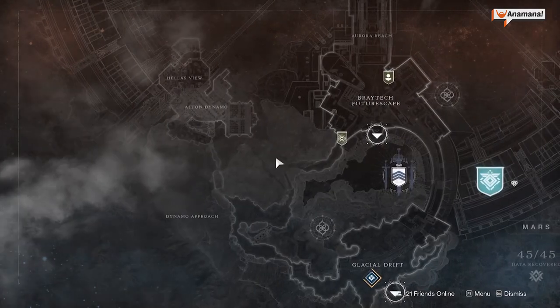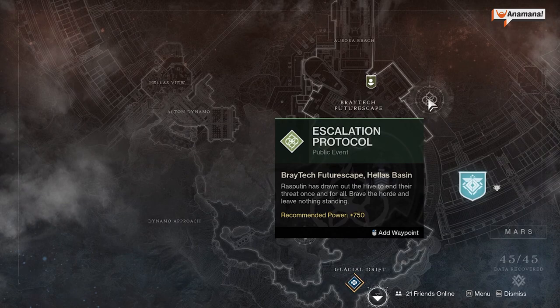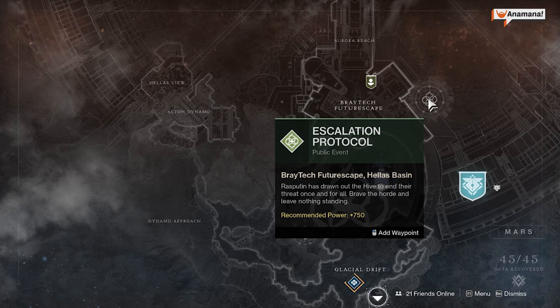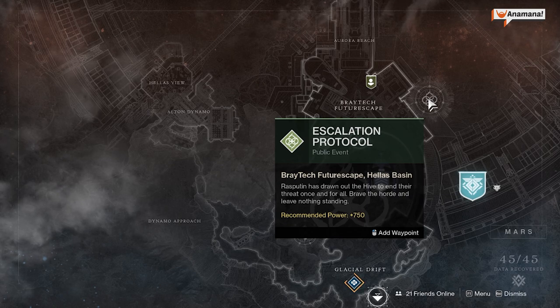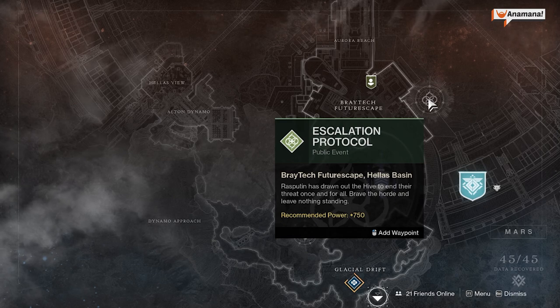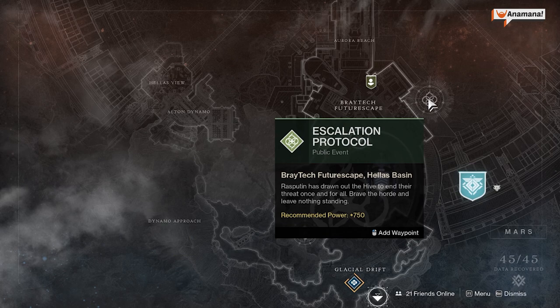On Mars this week we have Escalation Protocol as usual. This week all three bosses can drop the shotgun, the submachine gun, and the sniper rifle. The hand cannon is unique to the storyline — everyone gets that, it's not a rare drop. The other three are very rare drops; there is no specific trick to getting them, just defeat the boss at the end of the seventh wave. You don't need any specific armor or items equipped — just keep at it and they'll drop. You can also get some armor from the chest, which no longer requires a key.